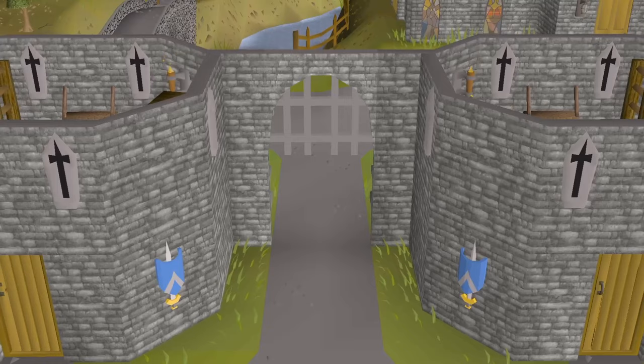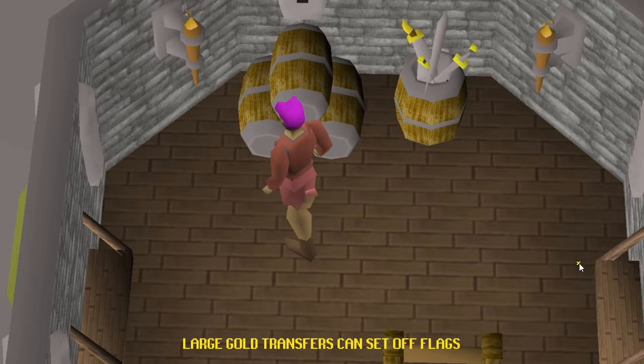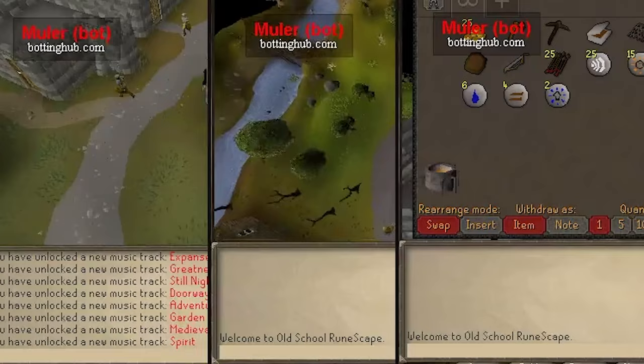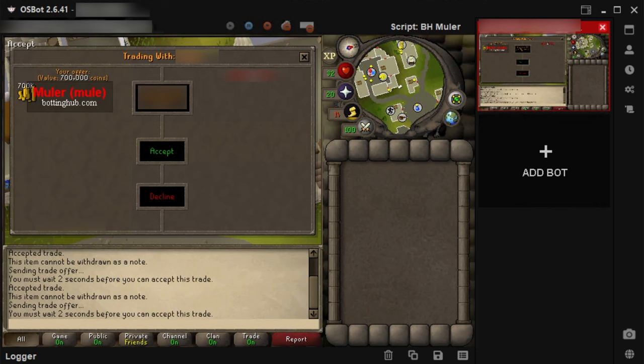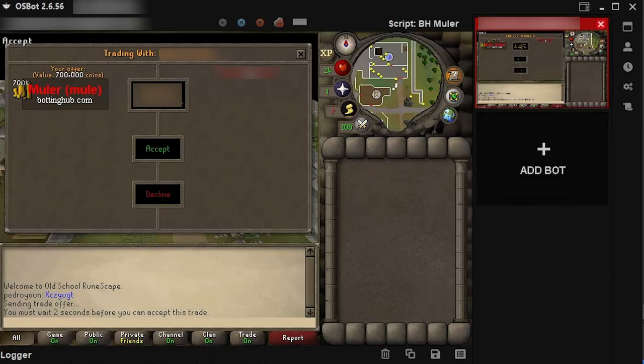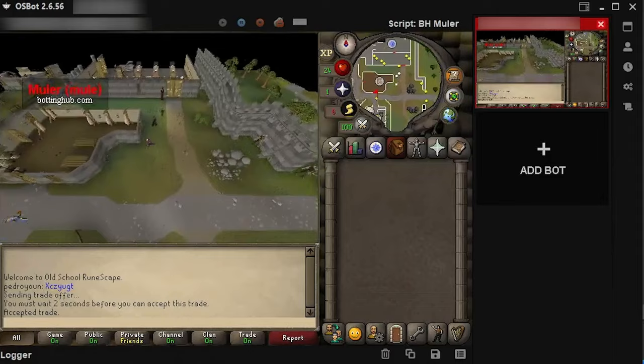After tutorial island is completed, you may also wish to add some gold to your bots to make early botting easier. For larger amounts, it's better to drop trade, as large gold transfers can set off flags for Jagex. For smaller sums, however, we recommend using our mewling script to automate the process. The mewling script facilitates the transfer of any predetermined amount of gold or items that you specify within the script. The mewler will meet your bots at a customized location and execute the trade. If you choose to add gold to a new account, we would recommend only transferring between 500,000 and a million GP.